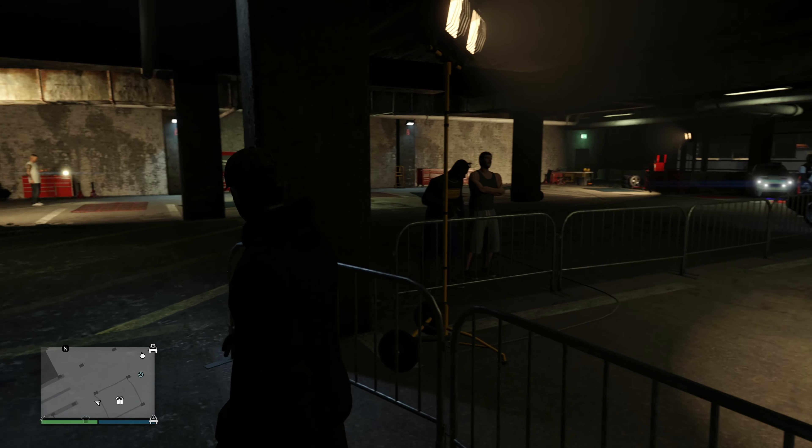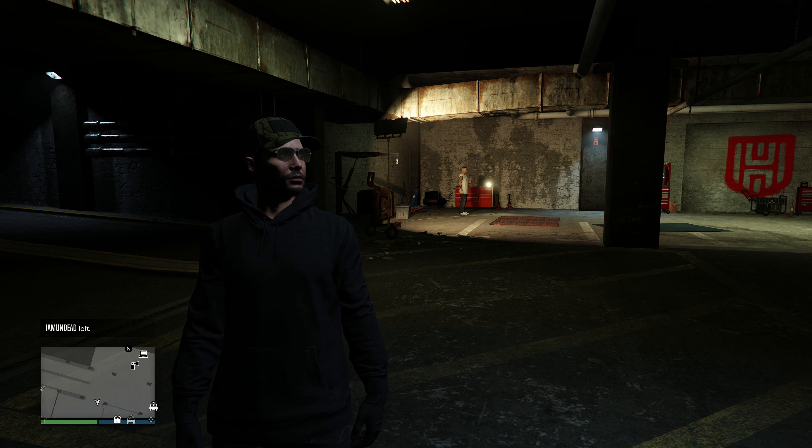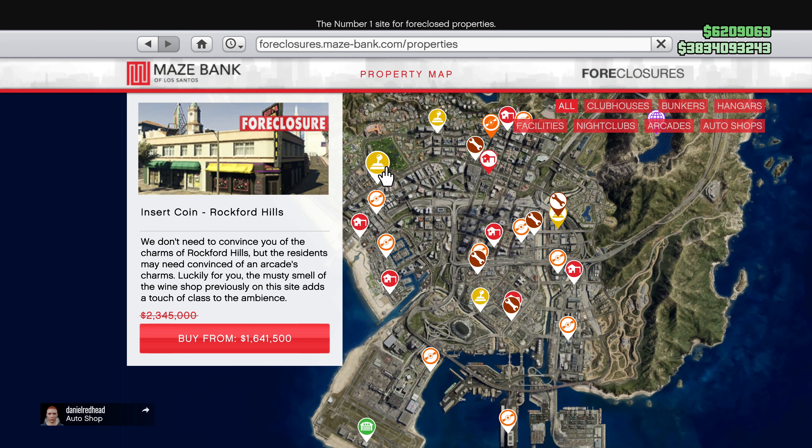The prize ride this week is the Casco, and in order to win it you need to come in first place four days in a row in the Car Meet series races. Now let's take a look at some of the discounts we got. First off, 50% off the Diamond Casino Heist setup cost, along with 30% off all arcades and renovations.